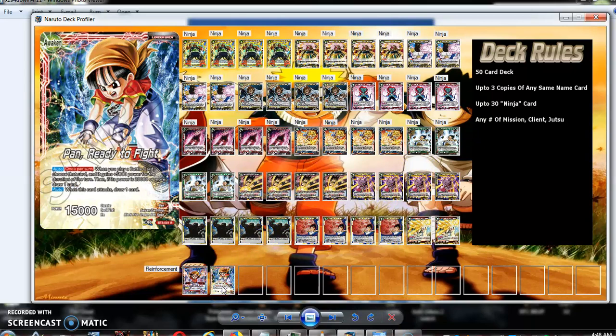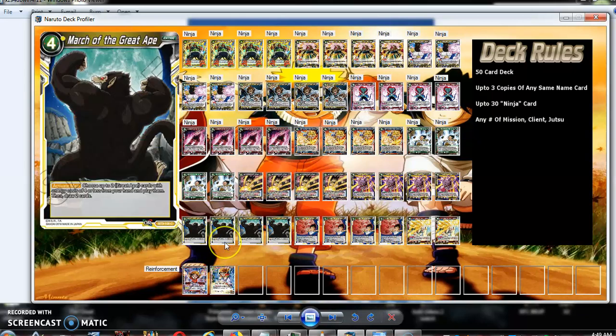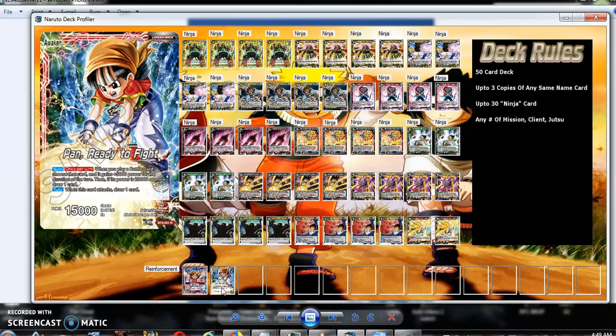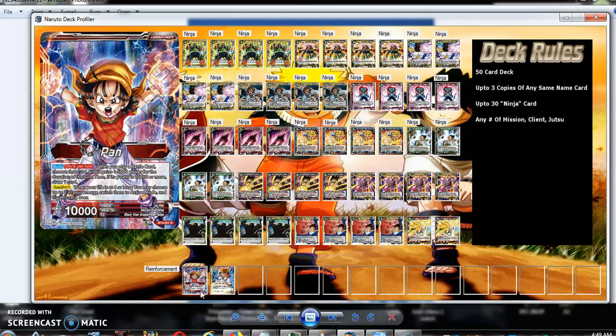Pan on her Awakened side still does her power boost and draw ability, plus when she attacks you draw — so you can get two draws in a single turn. To awaken her you need four or less life, and you can untap two energies, which is always useful. Play Legic first, then play March of the Great Apes to get the two Apes, get their effects off, get all your draws on her front side, then awaken her and untap two energies. That lets you combo, and then you can get her effect on her back side — 5k to something, draw another card, and when you attack with her draw another card. Then you can combo with the Apes to her attack and get their effects off to do stuff.